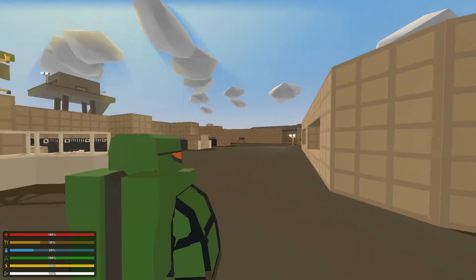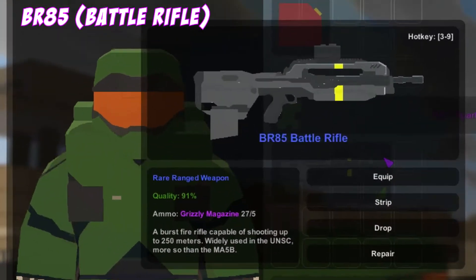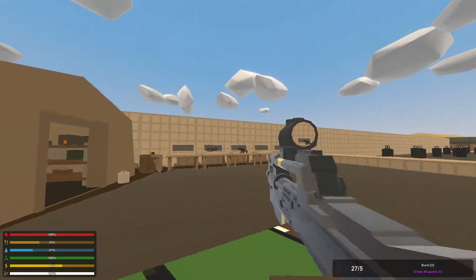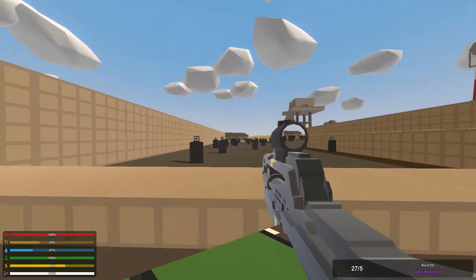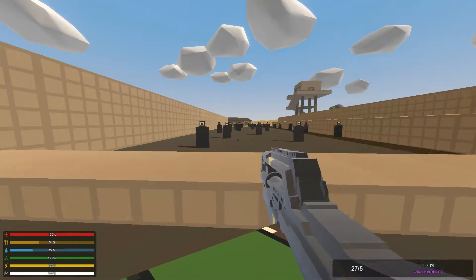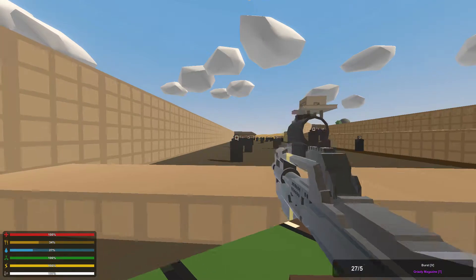The next one I already have in my inventory — it's the DMR... actually, my bad, it's the BMR-85 Battle Rifle, and this is the one I had in my inventory earlier. This is very neat — it looks like the Halo 5 version of this gun. Even the scope looks good. You can even take the scope off, but it wouldn't be a true battle rifle with no scope. It has a burst mode — three-round burst.